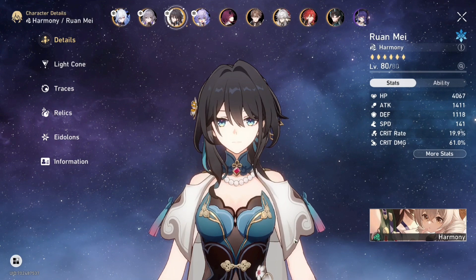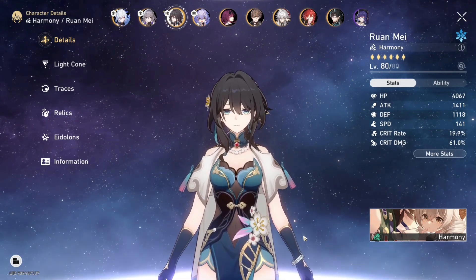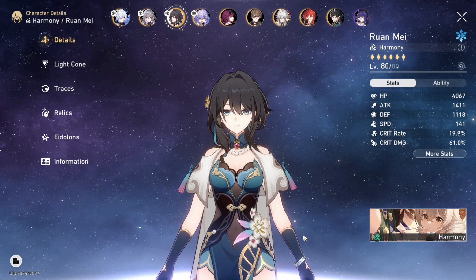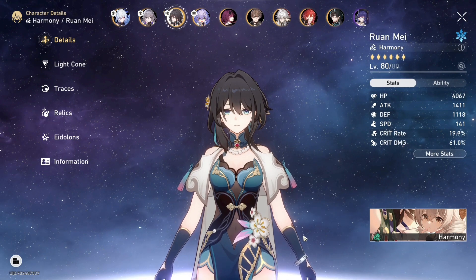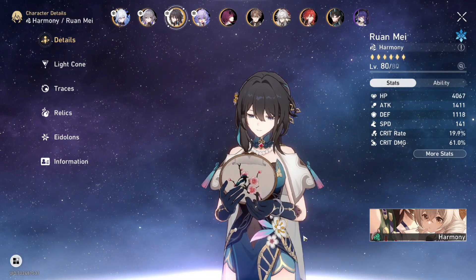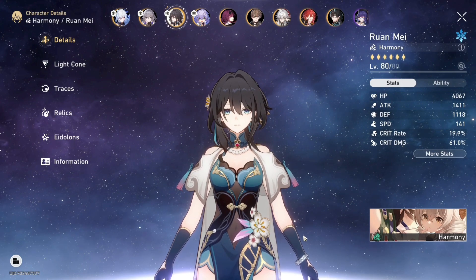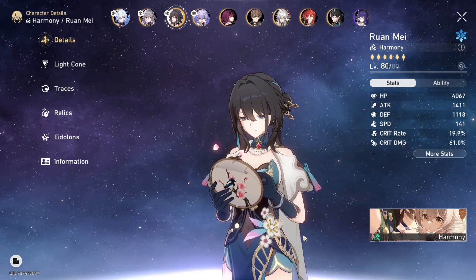Should you pull for Ruan Mei? I definitely think so. She is a meta-defining character in Honkai: Star Rail — she's future-proof for endgame and I consider her a must-pull. If you pull for her, you will not regret it. She is a game-changer. Go for her! If you enjoyed this video, make sure to like and subscribe, and I'll see you in the next one — peace out!